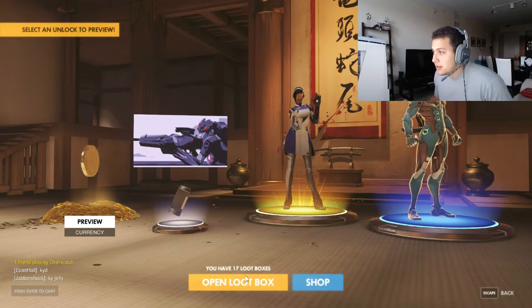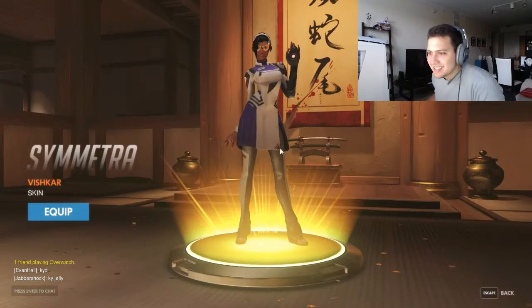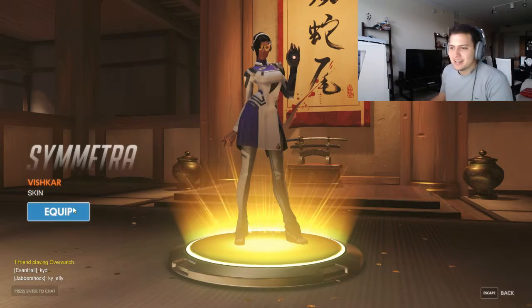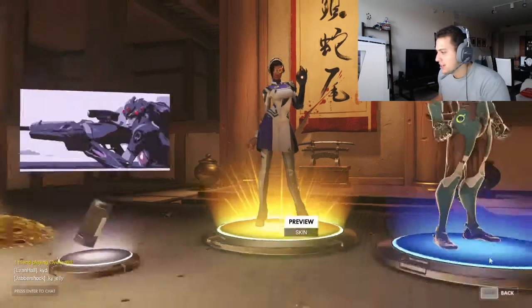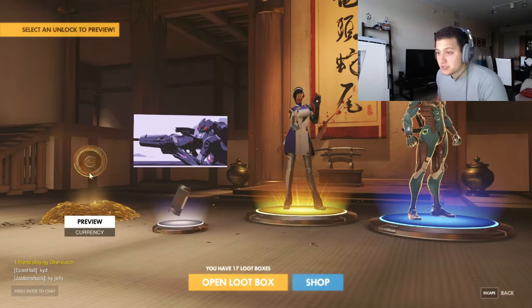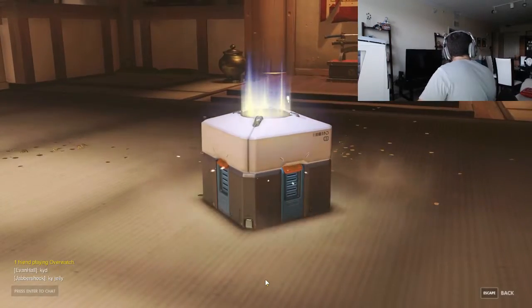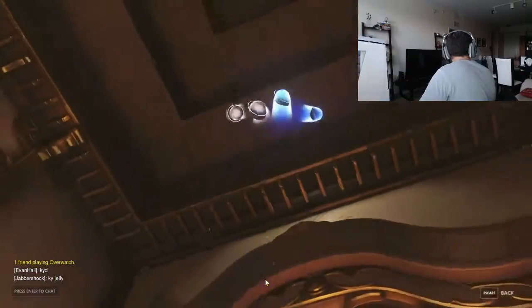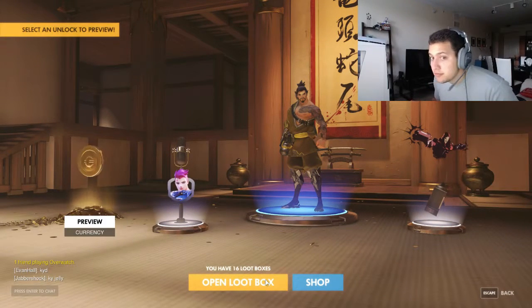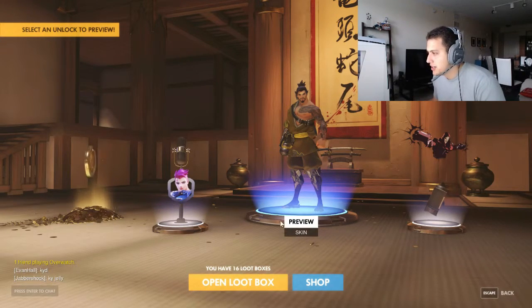Come on - yes! I got a skin! I love it! It's a Symmetra 'Vishkar' skin - it's alright, I'm not a big fan but it's a legendary! What skin is this? I already have this one. Let's look away again - that worked! No - nothing good. A coin, a Torbjorn skin.